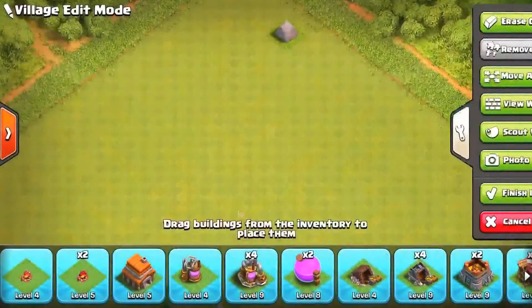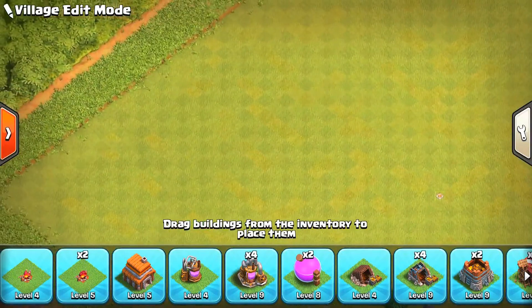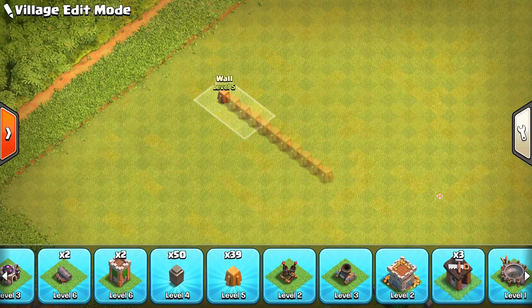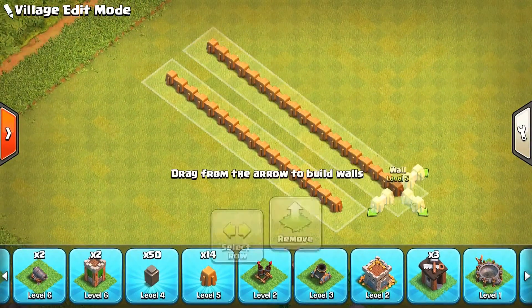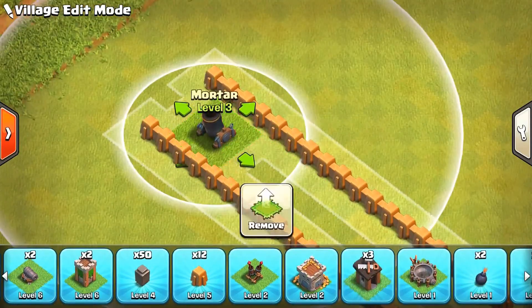The first thing you want to do when building a troll base is think of the style. If you want to make a maze base, start off by deploying every single one of your walls. Just drop in a couple of walls like this and like this. You always have to watch your wall placement because you want the buildings to fit in between.